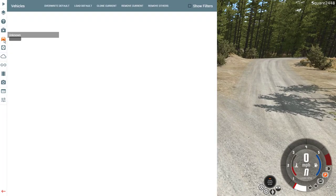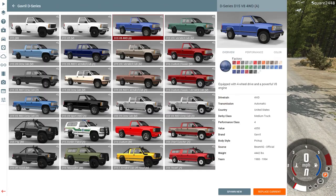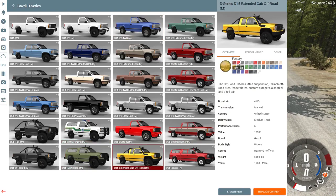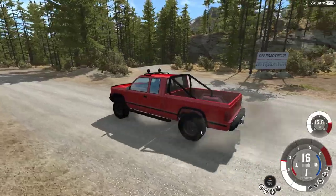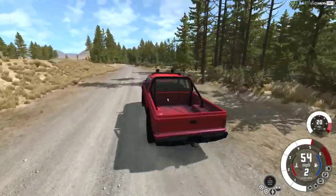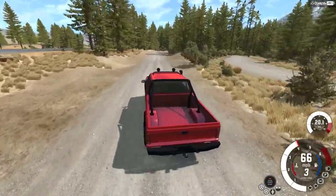Up next we'll be doing a regular cab with a regular bed. Actually, we'll do an extended cab instead — fire red. This is a little bit on the longer side wheelbase. I want to try different vehicles and this one will be a bit more interesting. Longer wheelbase and this one is even faster.